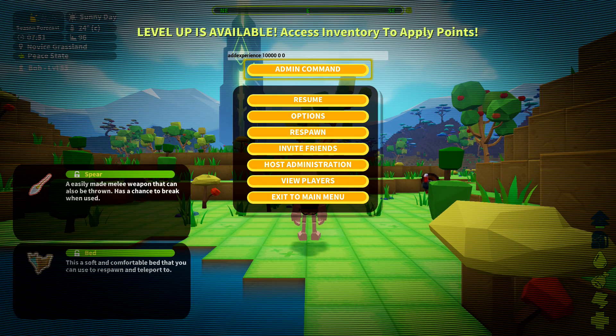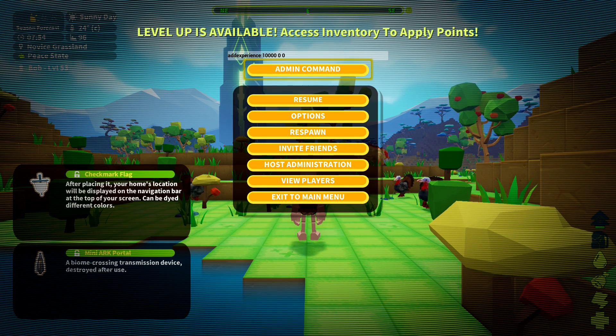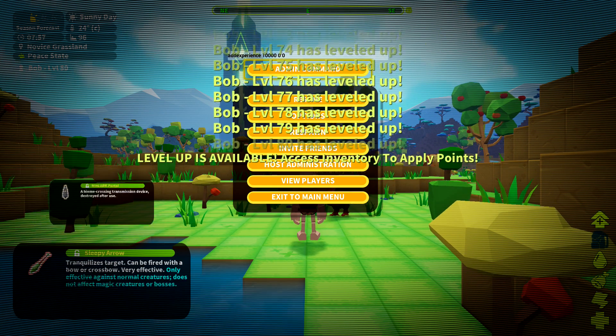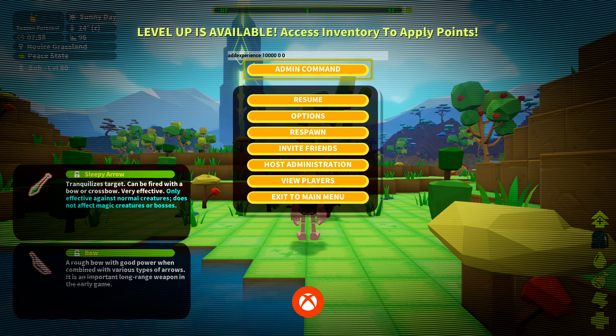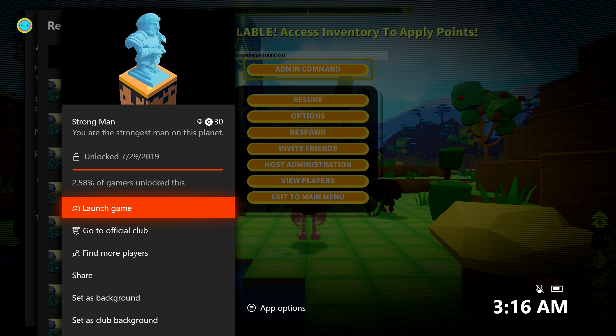If you don't level up to level 80 right away, just keep pressing it until you max out your XP — just keep mashing the A button on admin command. Eventually, once you max out your level, which should be around the 80 mark, you should be on your way to this achievement. There it is — 30 gamerscore — and that's all there is to it.